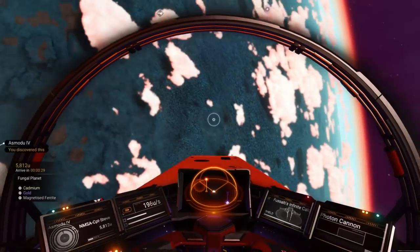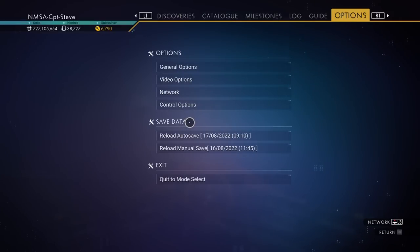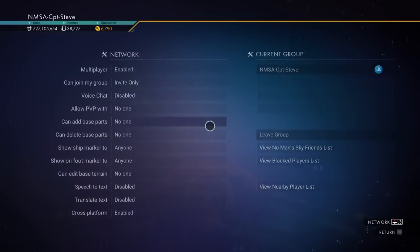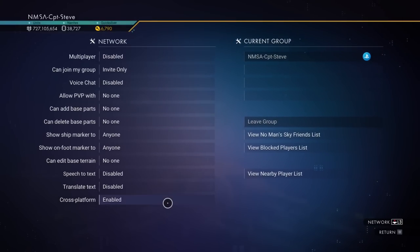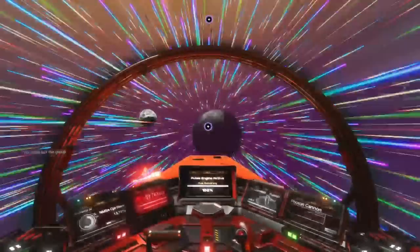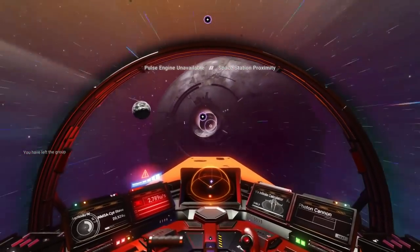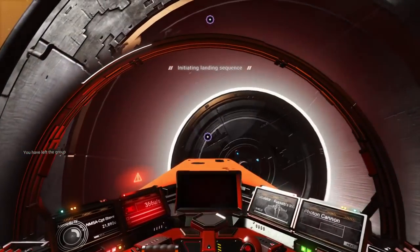I'm looking for the station — I think this is one of those data unavailable areas. There's no station here, Captain! Alright, I'm going to turn off my multiplayer and fly inside the Nexus. Normally I'd sell these modules inside the station, but if there isn't one available you can sell them to a vendor inside the Nexus.